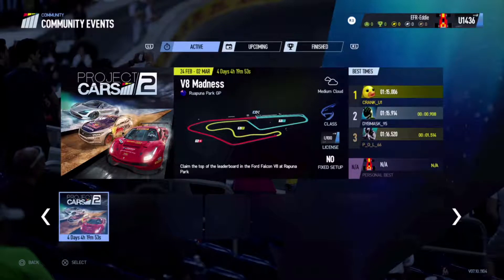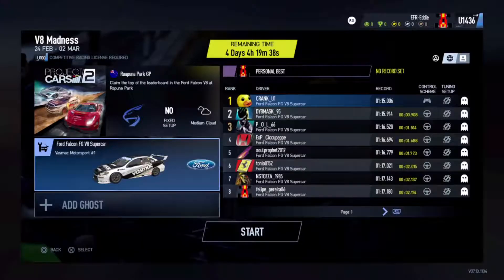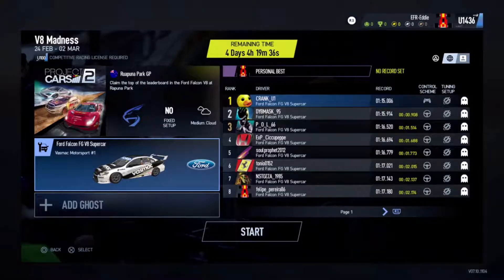Today we're going to be doing this week's challenge and it is called V8 Madness. I've done a few practice runs of this challenge and it is definitely madness, as you will see during the lap. The track we're going to be using is Rua Pina Park, the GP layout in New Zealand, and the car is the Ford Falcon FG V8 Supercar from the Australian Supercar Series - very popular in Australia and New Zealand.